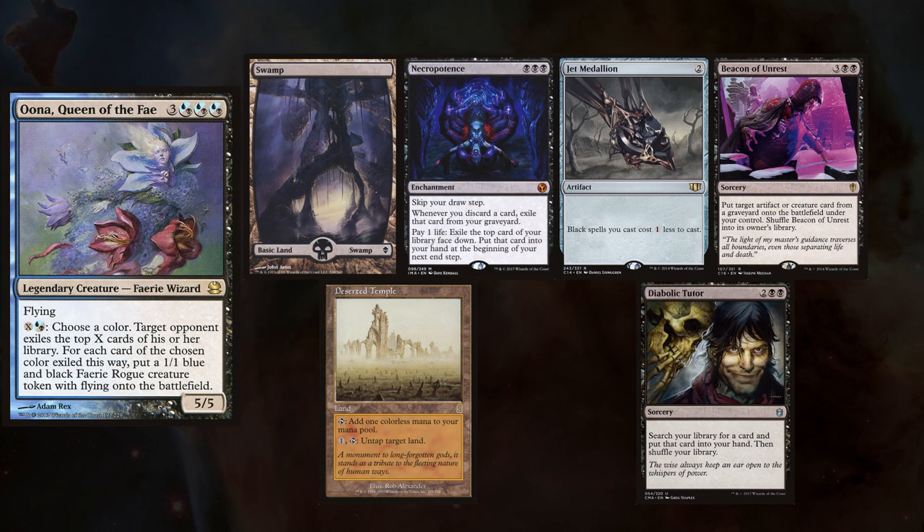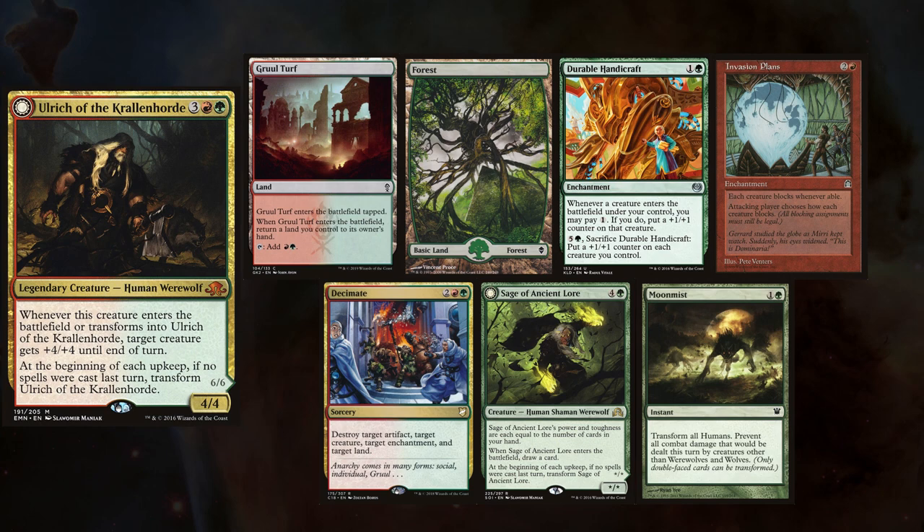And last but not least, you better hope it's not a full moon out, because Jean René, aka JR, is playing the Ulrich of the Kralen Horde deck, keeping a Gruul Turf, Forest, Durable Handicraft, Invasion Plan, Decimate, Sage of Ancient Lore, and Moon Mist.